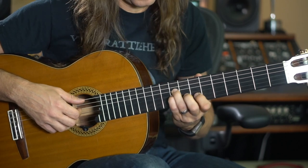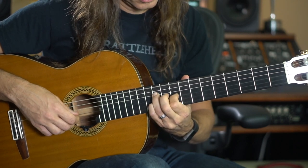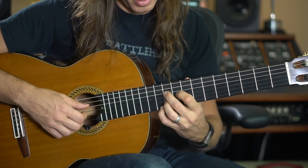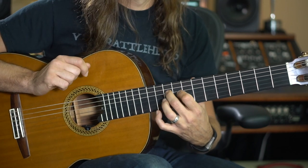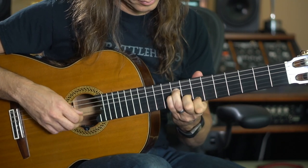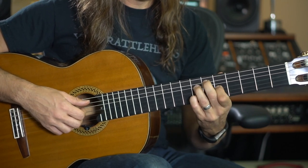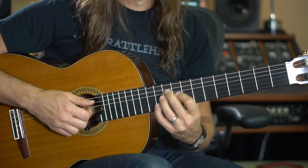So it's an E minor with the ninth, then diminished — F sharp — then I play an E minor, A minor. I even play with harmonics here. So the progression is: E minor, F sharp, D sharp diminished, E minor again, F sharp, A minor.